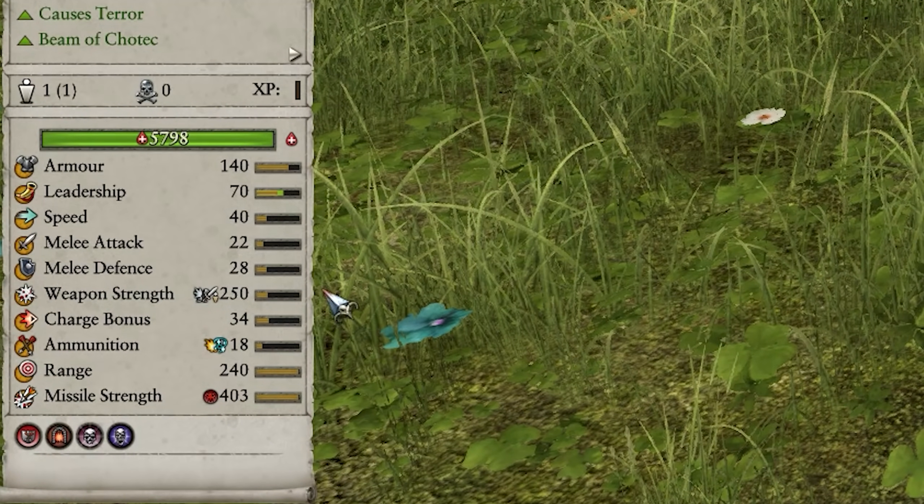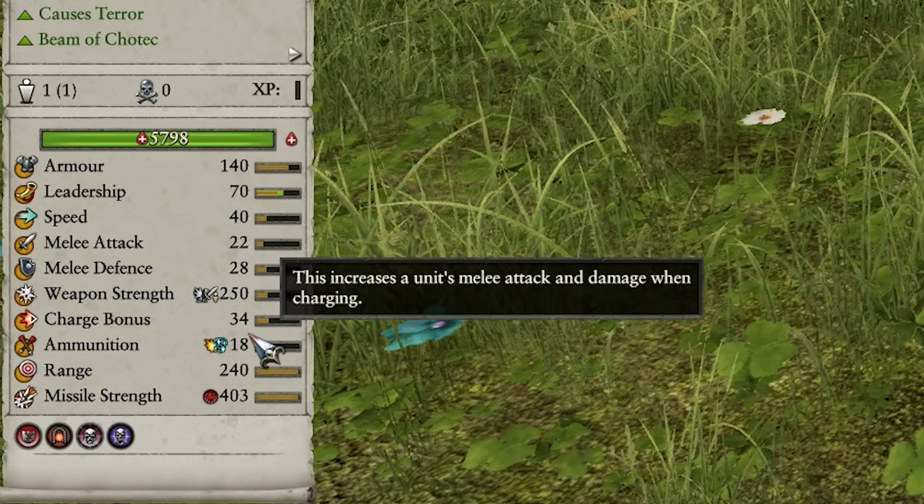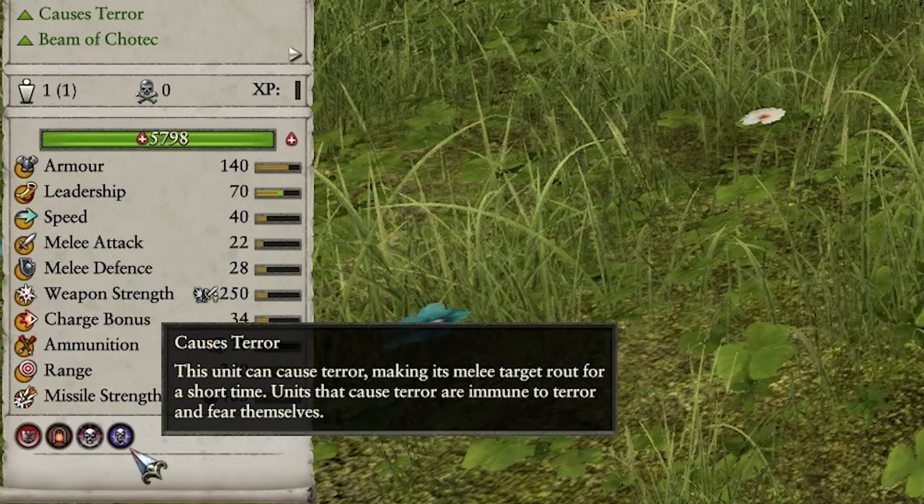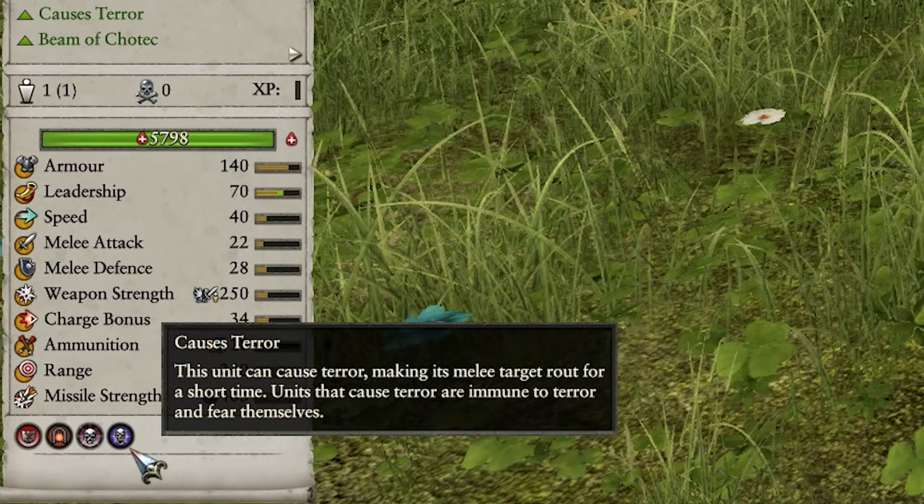His melee attack isn't fantastic at only 22, which means he needs to use his charge bonus if you want to try and get anything out of him in melee. He also causes terror, so great for late game cycle charging.